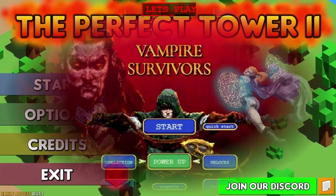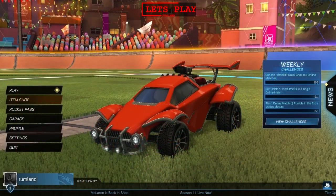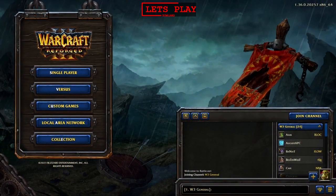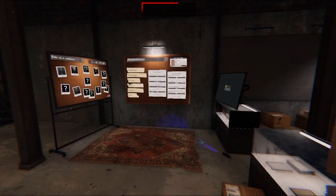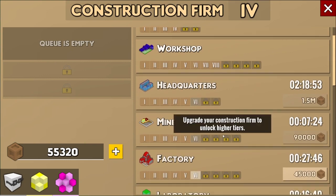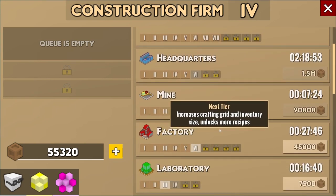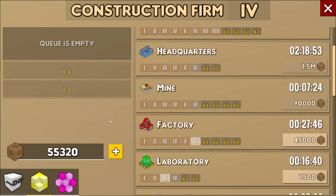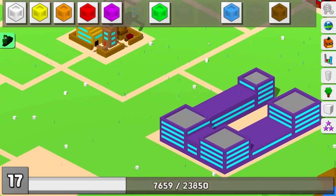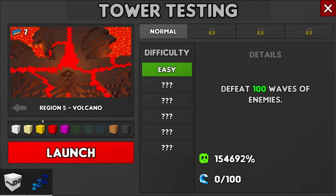Let's get started. We're going to be doing a volcano on easy mode today. Let's go ahead and get a look at this and see what we can upgrade. Let's go ahead and upgrade the factory — we need 45,000. I already got enough, so might as well do it. Let's see if we can do the volcano. We're missing a few things as far as modules go, like fire resistance for one. But let's get right into this and see how we do.